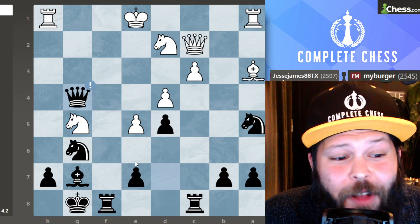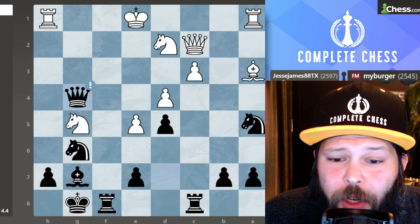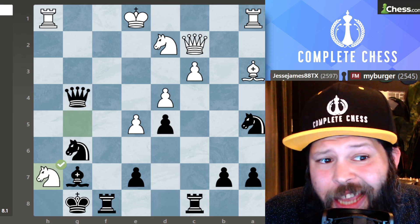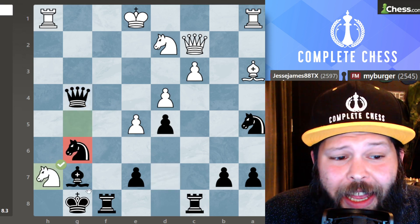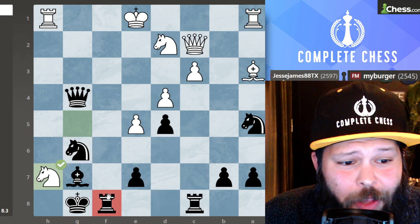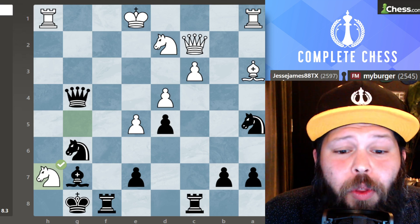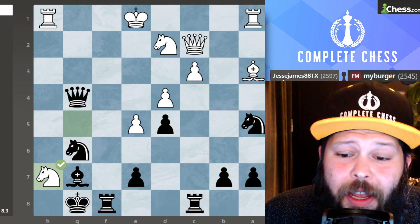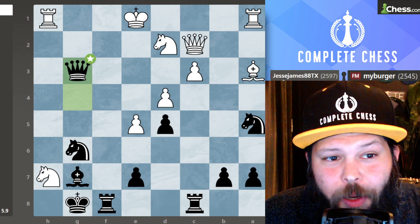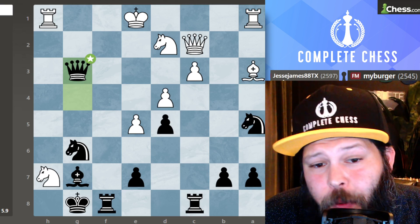Queen takes on G4! They're more than welcome to take on H7. They took back the way I thought they would — they went ahead and took back with the knight. This doesn't do too much here as my knight is actually being defended by my queen. They are attacking my rook, but worst case scenario I can always sacrifice it. I saw the in-between move — I went ahead and played queen to G3 check. White has now lost their right to castle, and the game is pretty much over at this point.